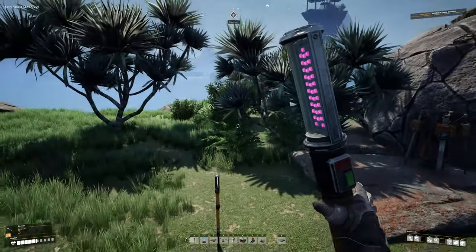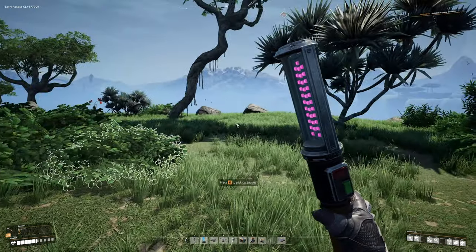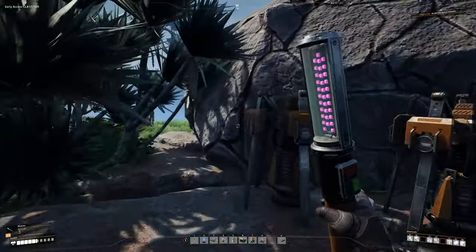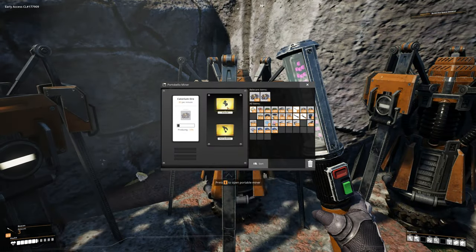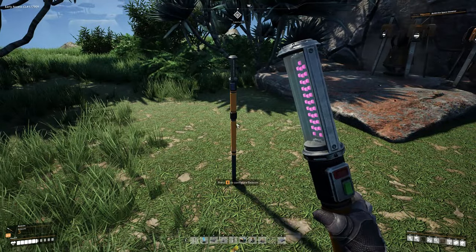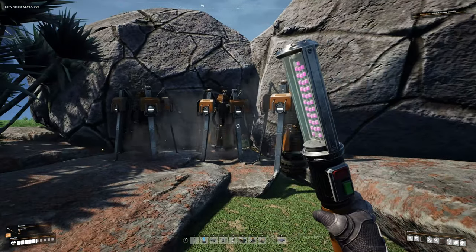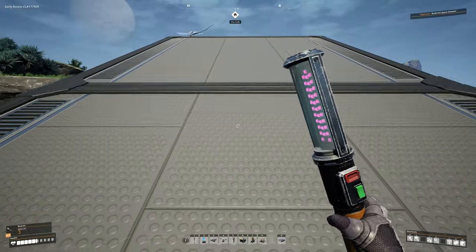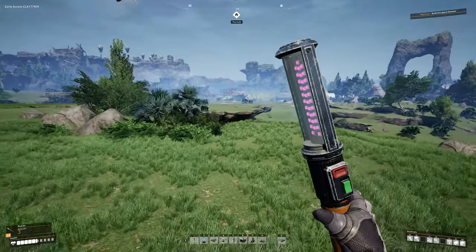Now I know, 'crash site — what's he talking about?' We'll get to that in the next episode. Anyway, now that we're over here, let's go ahead and grab some caterium. We've marked the location using a beacon so we never forget where our caterium is, and we've picked up as much as we can carry. Now we're heading back to the hub — you can always find it on the compass.